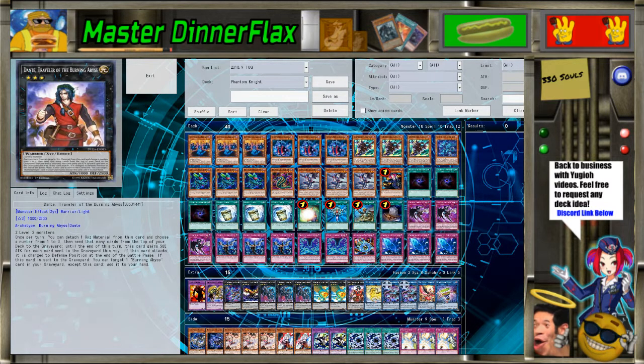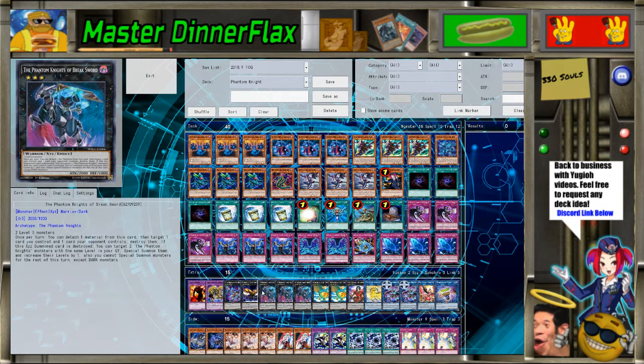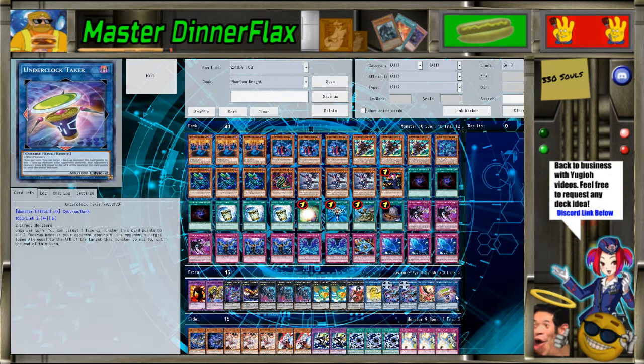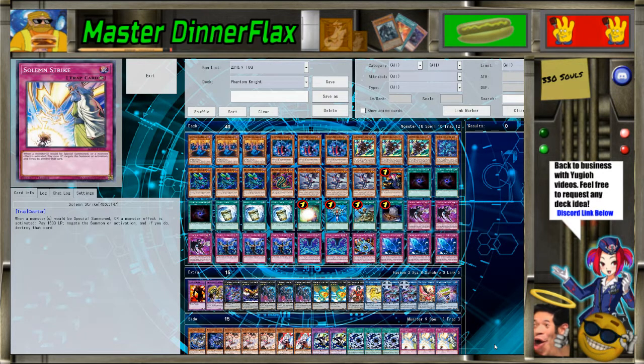Two Leviairs has come up a lot — this deck banishes itself to death most of the time, and with Lure you can revive a Lilith back and get some pluses. One Dante for when you can only make a rank three — that's your turn one play. For links: Unicorn, two Rusty Bardiche — the more I play it the more I learn. Since it's a Phantom Knight you can revive it with Fog Blade and Wings. You don't need to XYZ summon to where it points, you just need to special summon an XYZ monster to that zone, so you can revive Break Sword and pop another one of their cards.